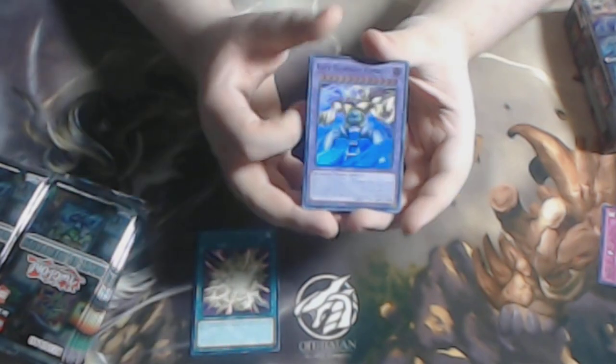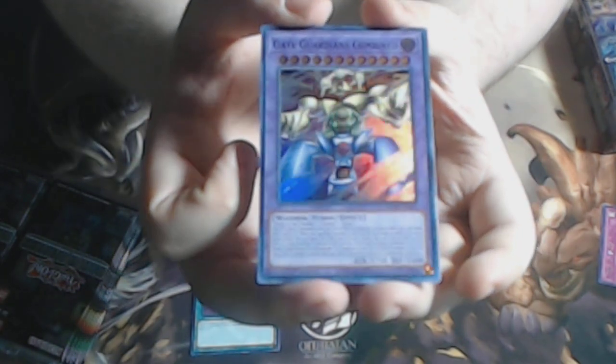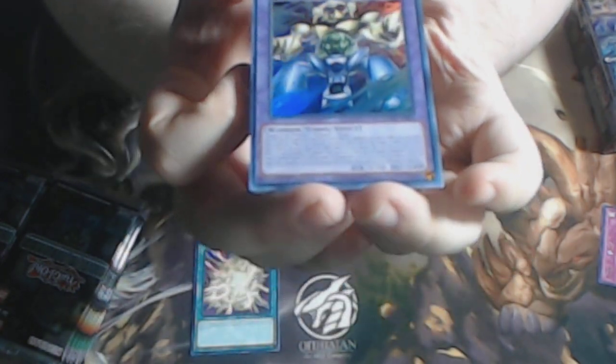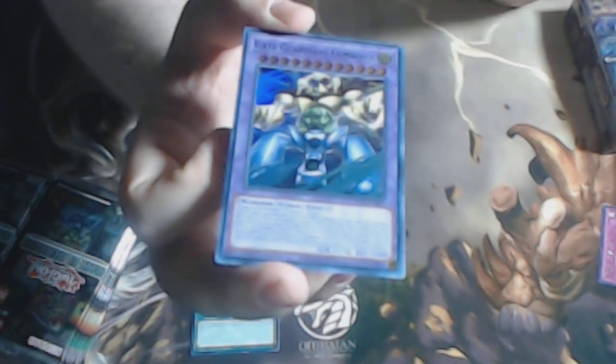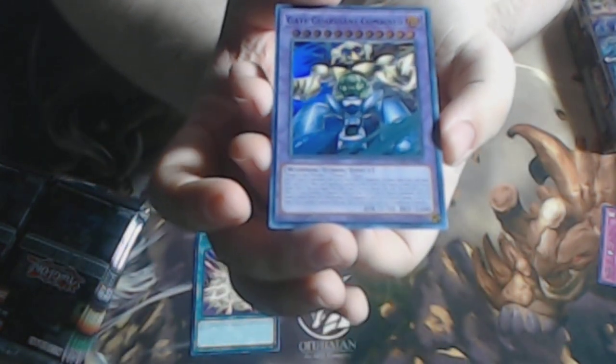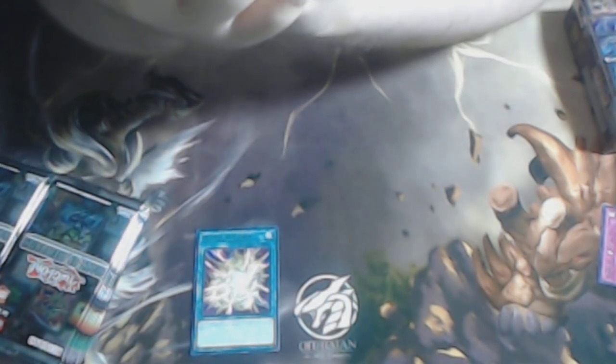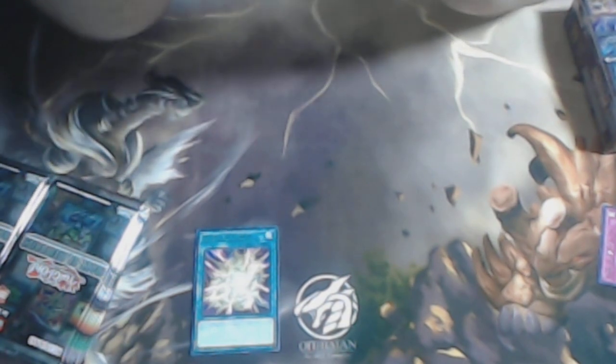We have Gate Guardian Combined, the brand new fusion monster for the Gate Guardians, and it is a very good card. It's a triple negate along with being a Level 12 fusion that can easily replace itself with the normal Gate Guardian — a Level 11 or lower Gate Guardian monster from your Extra Deck or Main Deck.